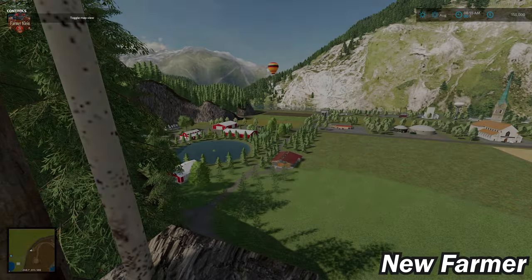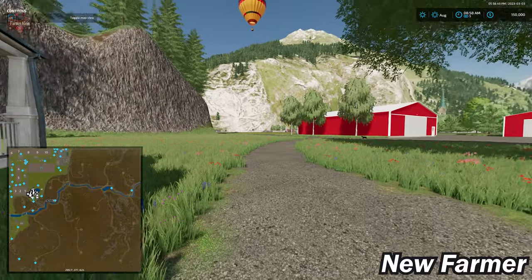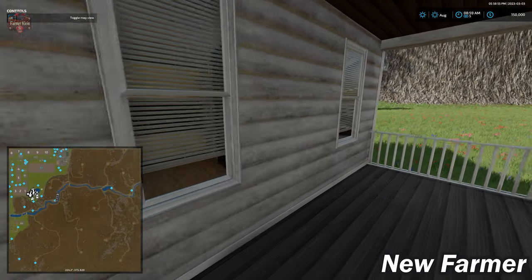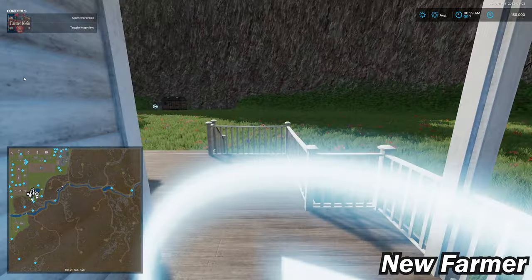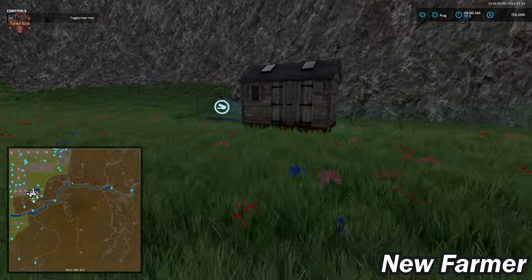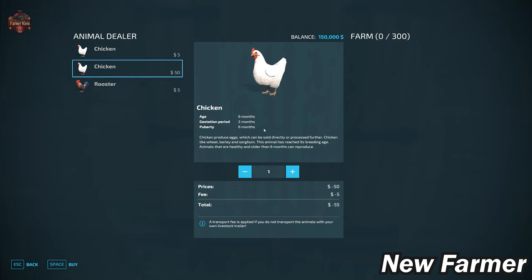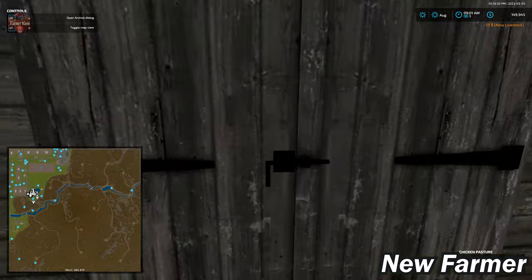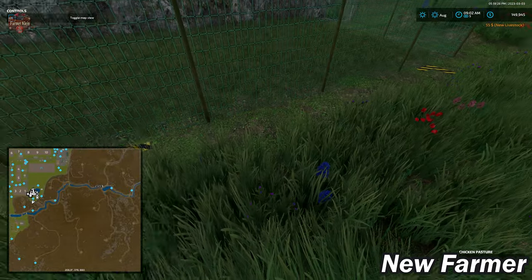Now down at the starting farm, let's do our farm tour. We have our farmhouse with a sleep trigger at the front and a wardrobe trigger on the side. Around back of the farmhouse we have a chicken coop. The chicken buy point allows up to 300 chickens in this coop. We also have a food trough and an egg spawn point.